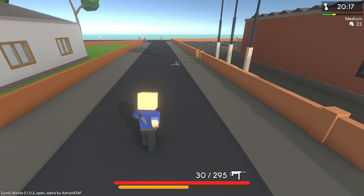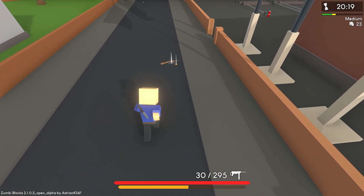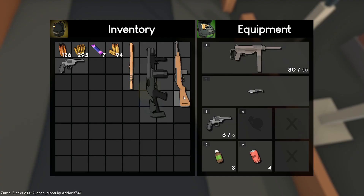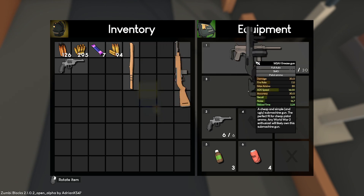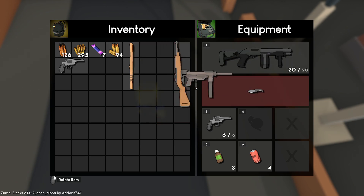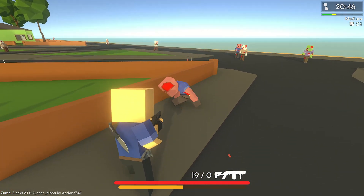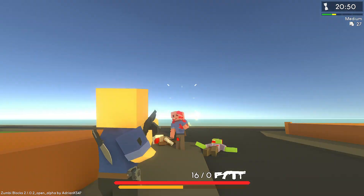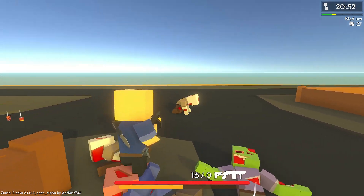Places where you can find weapons are displayed on the map as points of interest. You don't even need to search for them in any conventional chests — weapons lie right on the ground, just pick them up and shoot. Ammunition is scattered everywhere in the same manner, and it even drops from the zombies you kill, so there will definitely be no shortage of ammo.